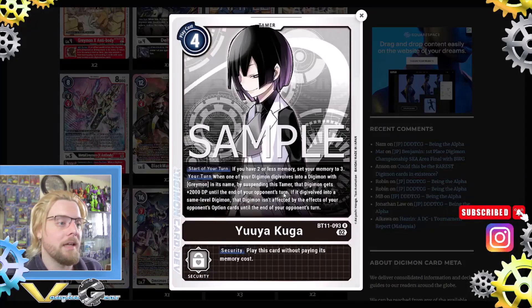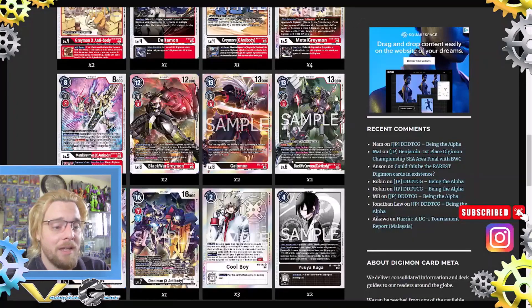Two Yuya tamers from BT11: start of your turn, if you have two or less memory, set your memory to three — a memory tamer. Your turn, when one of your Digimon digivolves into a Digimon with Greymon in its name, by suspending this tamer that Digimon gets 2000 DP until the end of your opponent's turn. If it digivolves into a same-level Digimon, that Digimon isn't affected by your opponent's option card effects until end of opponent's turn — which is incredible when attacking through security.